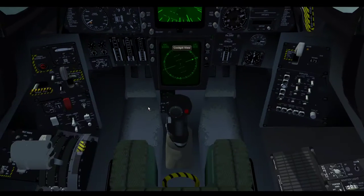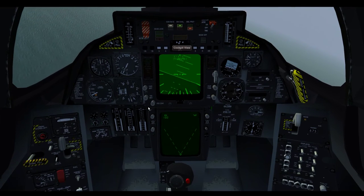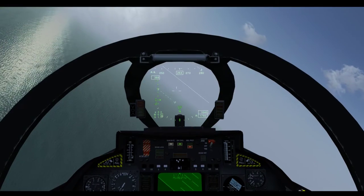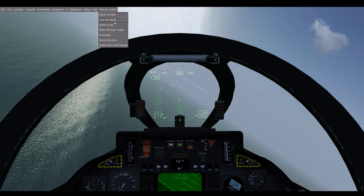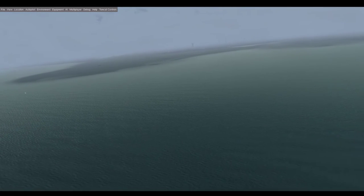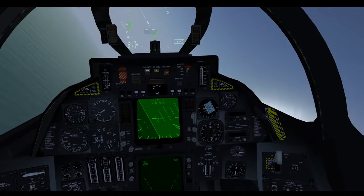Next thing you need to do is get a target. If you press H a couple of times, you'll see the radar pop up down there. See if we can find ourselves a target. AIM-54 is selected. Circling back around — see if we can get a target.